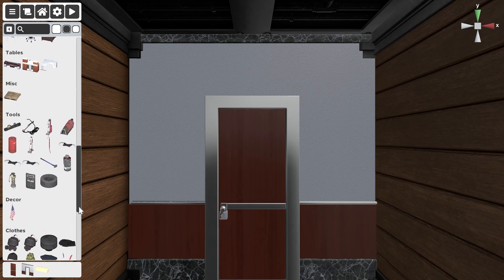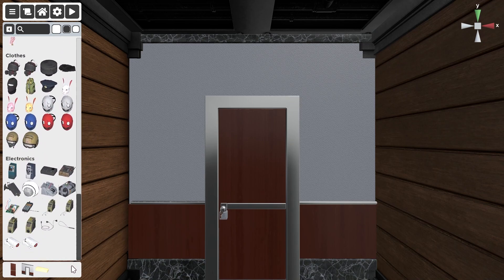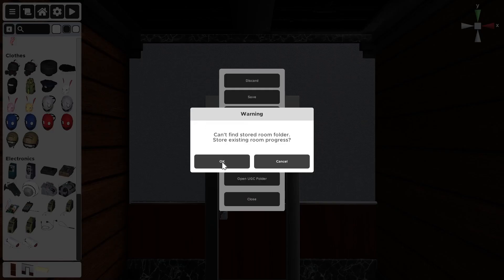For our last achievement, we need to create our own level. I did kinda cheese this and basically put a level with the bare minimum in it. We don't even need to solve the room — we just save and unlock the achievement, Make it Yourself.